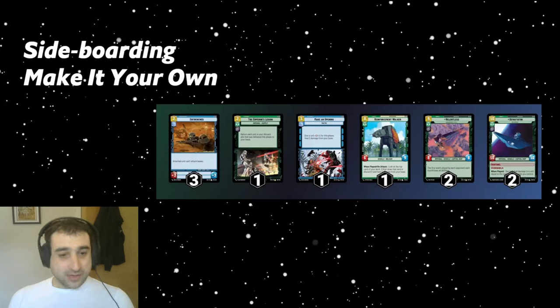The Reinforcement Walker and three Entrenches come in against Sabine. Entrench's primary use is to put it on one of our Sentinels — Royal Guards or Bayes. This deck is not a very strong early-game Overwhelming Barrage deck since we don't have many powerful units; the most we get is around 3 from the Royal Guard and Death Trooper. So a 5-damage Barrage is usually what we're going for. Entrench is primarily for Sabine: we beef up a Sentinel, then follow with a Barrage. It's also a last resort for locking up an A-Wing in space, but it's a complete non-combo with Power of the Dark Side.